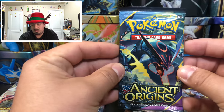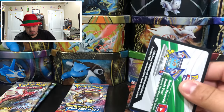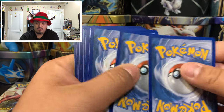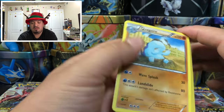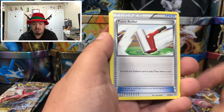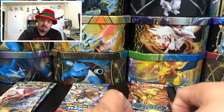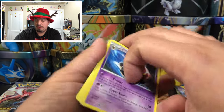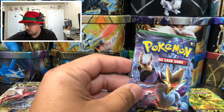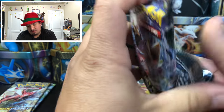Ancient Origins with Mega Rayquaza — we have Sigilyph, Ball Toy, Unknown, Veldrum, Gloom, Roller, and a Claydol — rare non-holographic card. Onto Fates Collide with Mega Alakazam on the front.